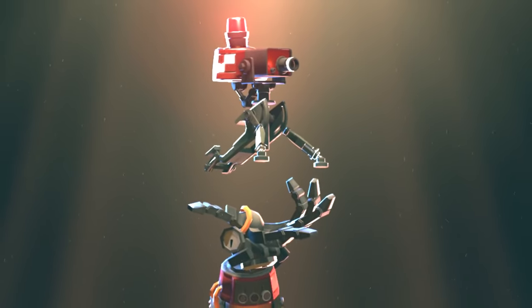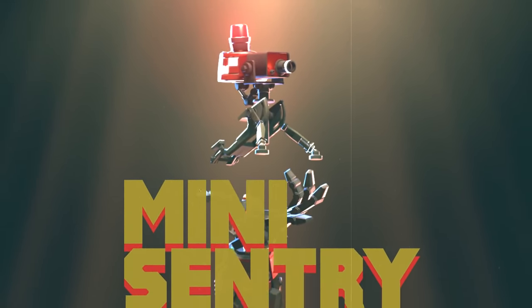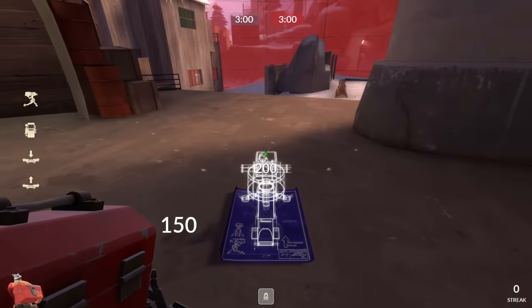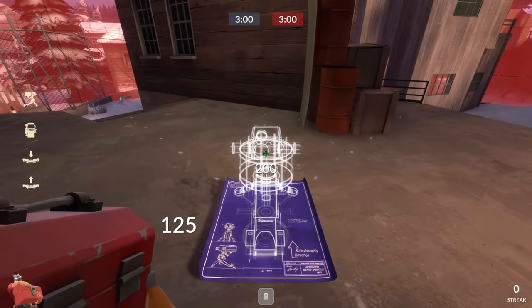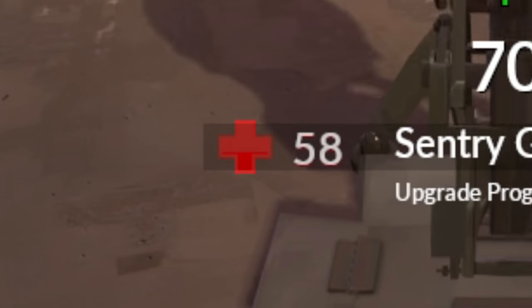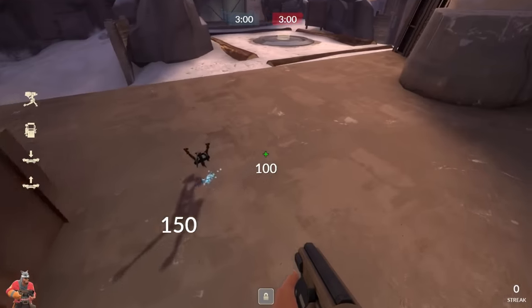These miniature combat sentry guns have a few unique stats of their own worth keeping in mind. First off, mini sentries can't be upgraded — they will always remain the same size. You can still boost, repair, and refill ammo, but upgrading doesn't happen. When you place a mini sentry from scratch, it starts at 50 health and builds up to a maximum of 100 health. This compares to regular sentry guns, which start at 1 health and build up to 150 health, albeit three times slower than a mini sentry.